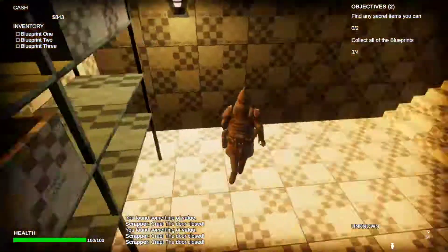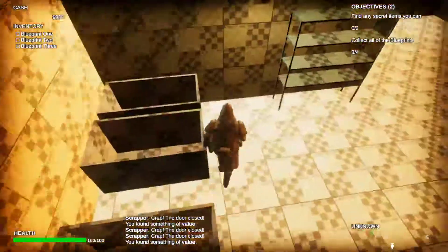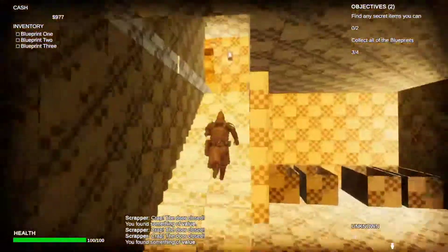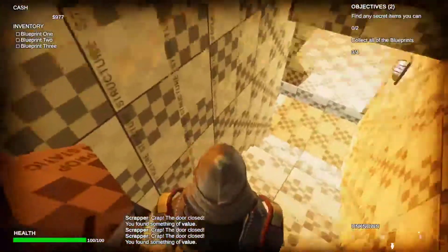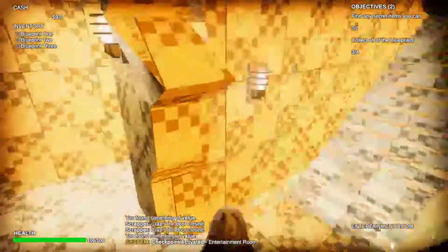I don't think that was your intention. I don't want to spend too much time on that. All right, I'm gonna go up these awesome stairs, which work way better than my stairs. I just used the stock stairs that came in Unity. Obviously those don't work very well. That's my bad.